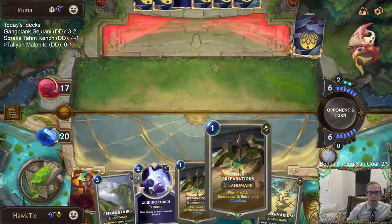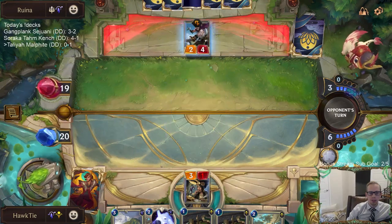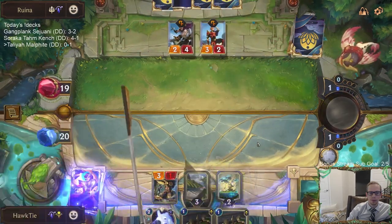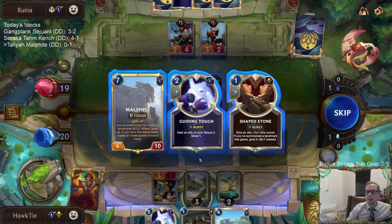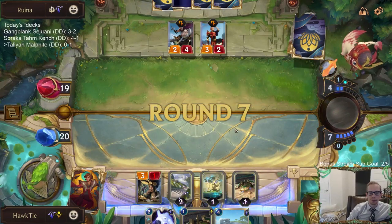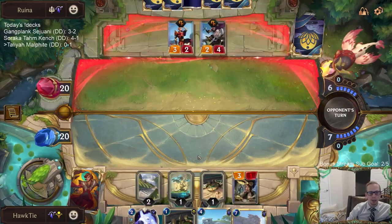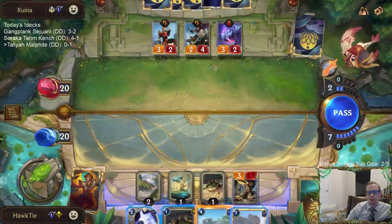Let's go ahead and play Spiral Stairs, Preservarium, and Ancient Preparations this round. We've played two Xenotype Researchers. We'll take the Malphite — it doesn't have the bonuses though. I haven't found anything with the bonuses yet. We have 19 total targets for these bonuses and we've already drawn five, so there are 14 others left in the deck.